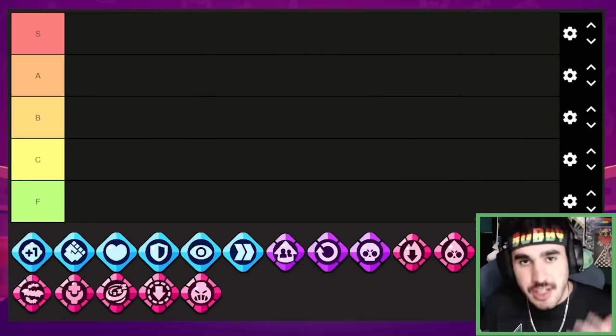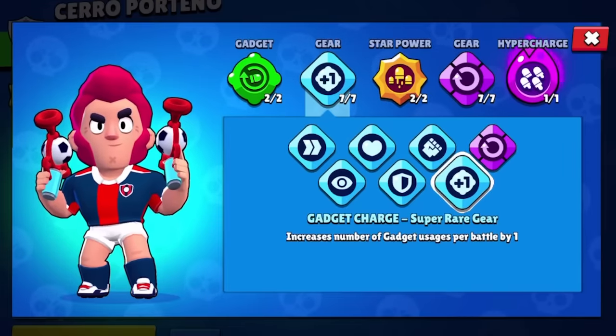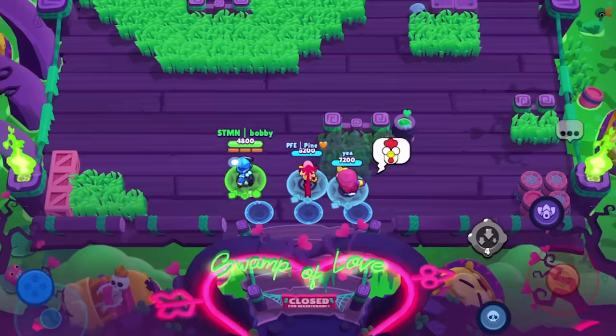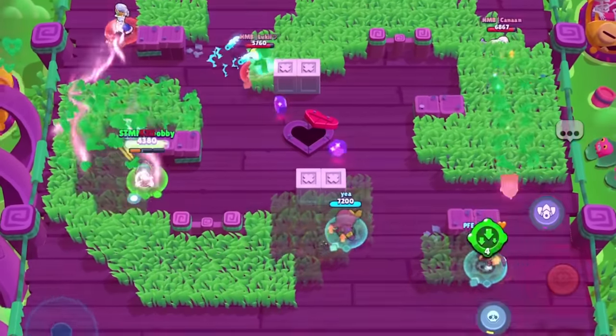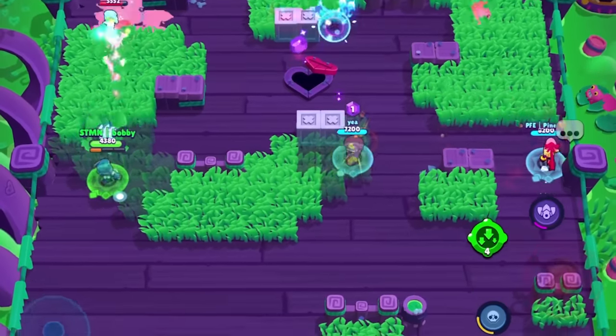Starting off with the common gears, first we have the plus one gear. What this does is it gives you one additional gadget for the brawler you're using. This is actually a pretty good gear. I probably overuse it a little bit, but it does help on a lot of brawlers such as Sandy or Tara where you can spam stuns or spam pets to help you out.